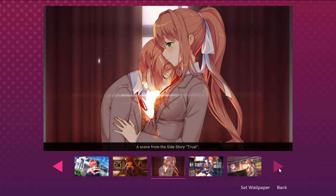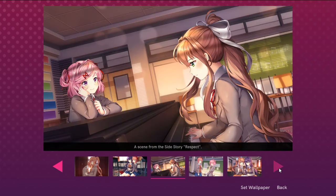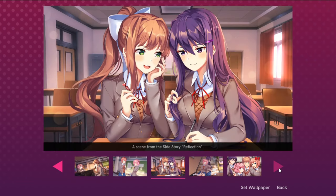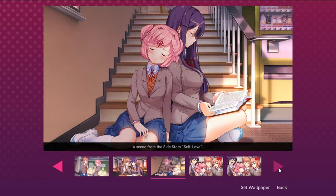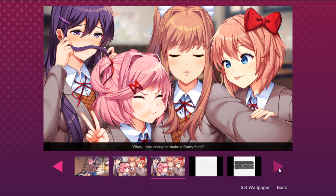These next ones are from the side stories, so once you finish them, you'll get all of them. If you're wondering how to unlock the side stories, again, you do it by writing poems for the girls. If you played the game like I suggested, you should unlock all of them. The last two you get by completing the story 'Equality', which you get by completing all the other six side stories.